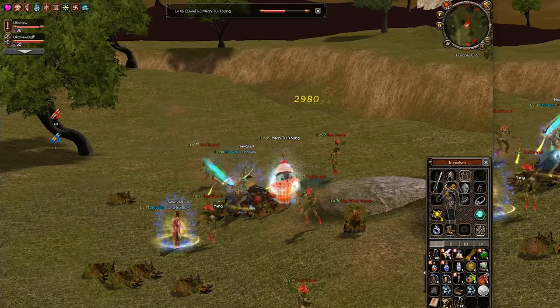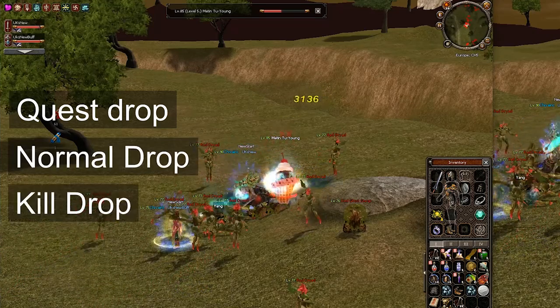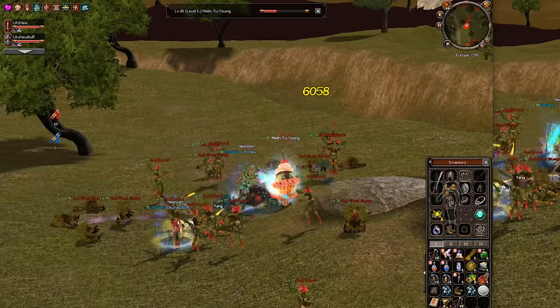Drop can be divided into four different categories. We have quest drop, normal drop, kill drop and limit drop. I'll go through them one by one and let's start off with quest drop.